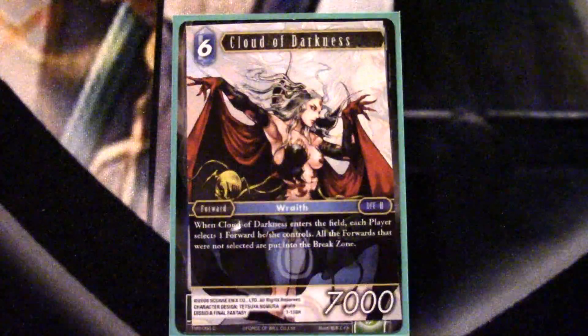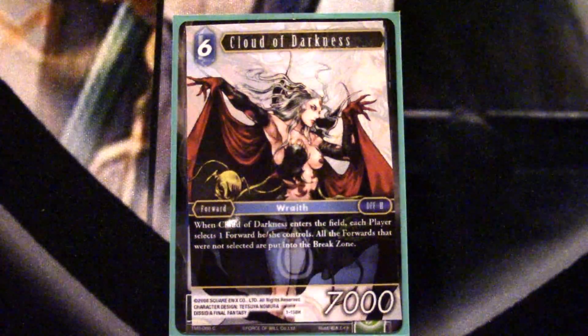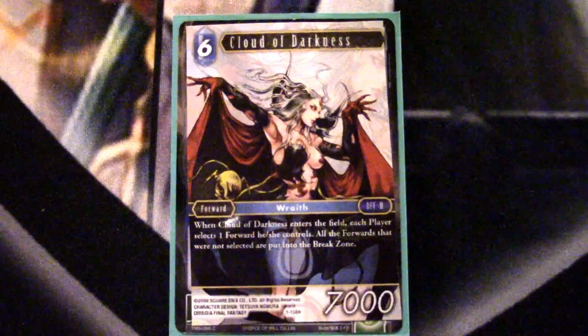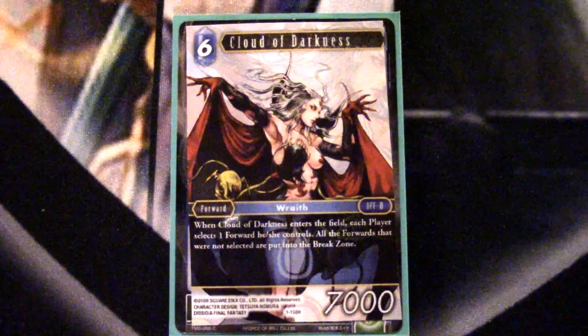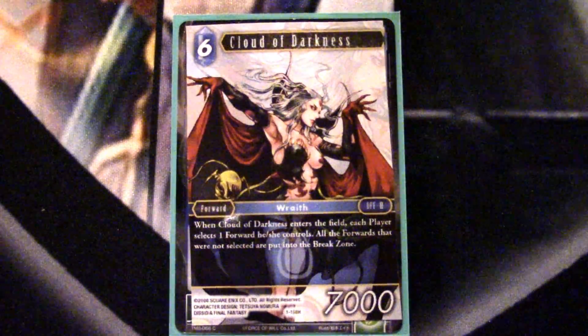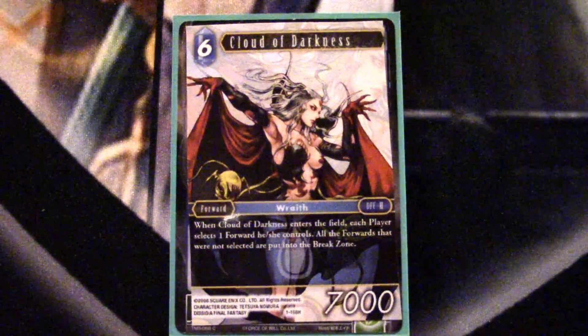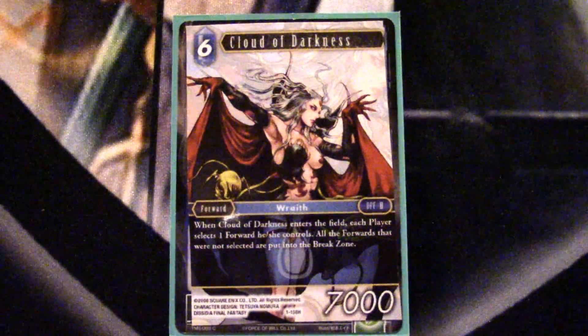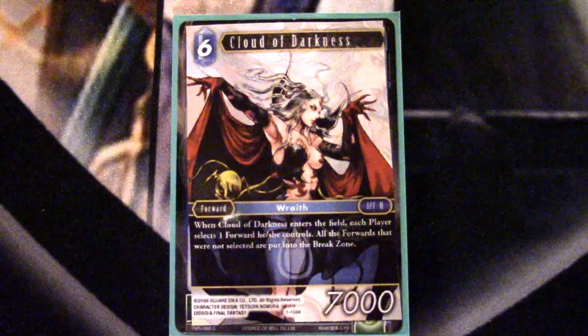Up next we have a singleton Cloud of Darkness. We do have a lot of draw effects in the deck so hopefully we'll see her when we need her. When she enters the field, she places all cards but one from each opponent into the break zone. So if your opponent is going wide because you've set up a combo or a wall and they're flooding the field, you can follow up with Cloud of Darkness and set the board back to square one. Keep in mind both players choose, so you could always keep your best forward and get rid of Cloud of Darkness herself.